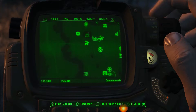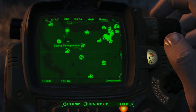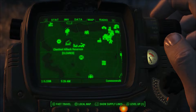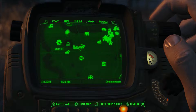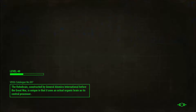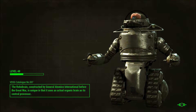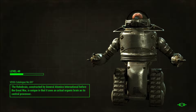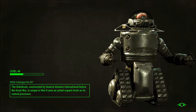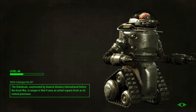We can now go back to Preston Garvey and hand that in. We also have the mission to destroy the rogue robots - we weren't far away, let's go and do that one. Let's fast travel to Vault 81 and if we think about it, we can just blitz through quite a few missions this episode. Next episode, we'll have a look at doing the glowing sea.